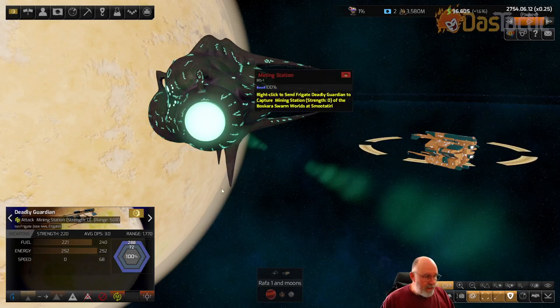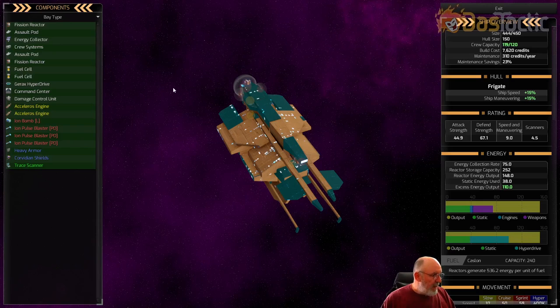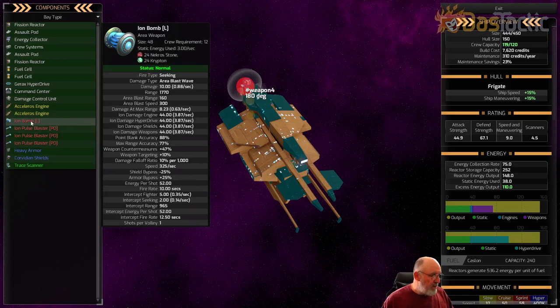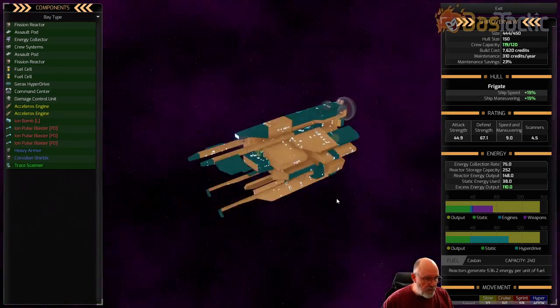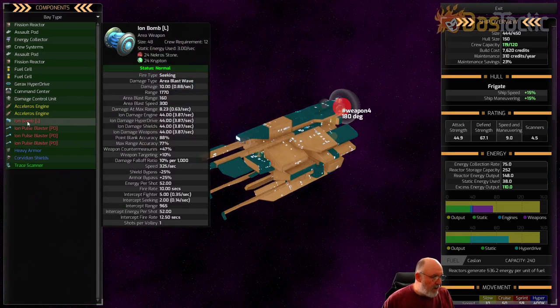These iron weapons are really all about making the ship vulnerable. Looking at what my ship has got: it's got an iron bomb at the back of the ship along with the engines - that's where it's being fired from. The iron bomb is fired from that large mount at the back, it's a seeking weapon and does an area blast wave. The traditional damage when it explodes is 10 damage, 0.88 per second, which is minuscule. The range is 1770, the area blast range is 160, and the speed to build that sphere is 300.